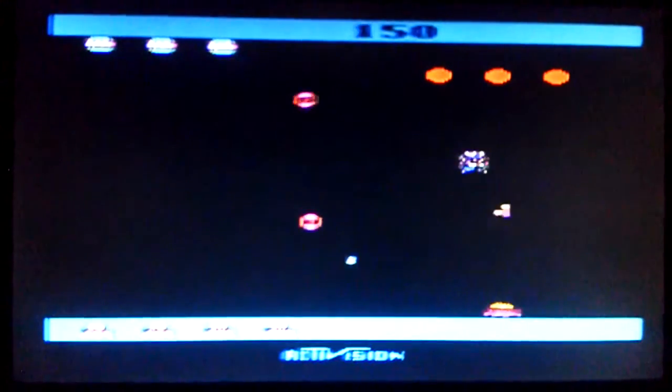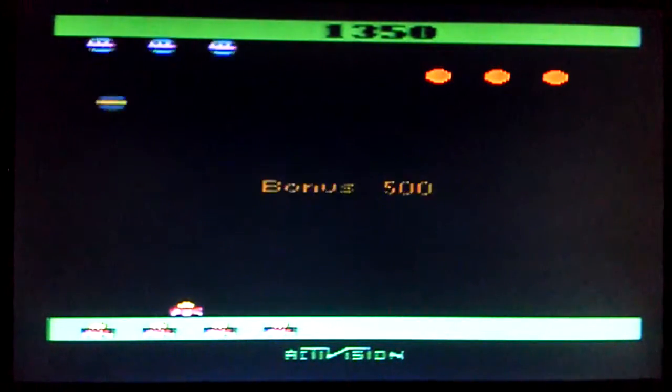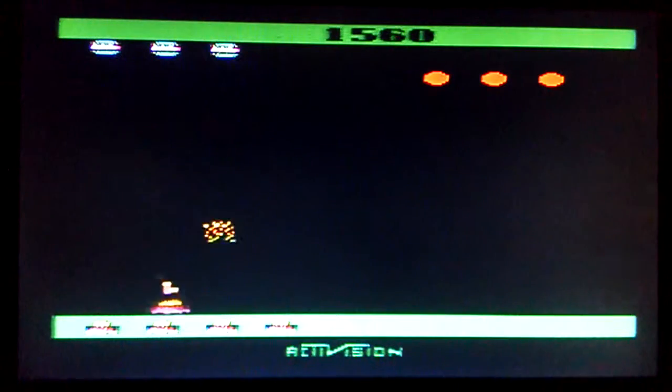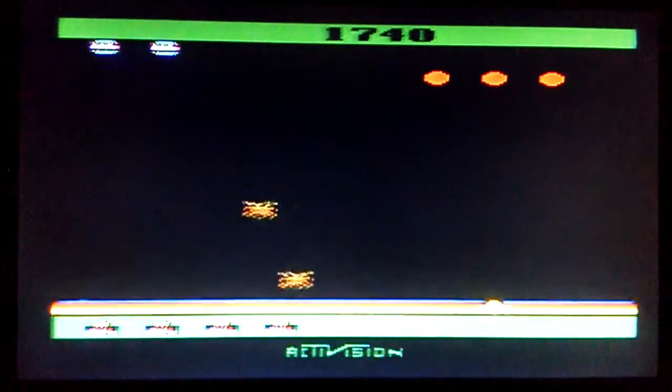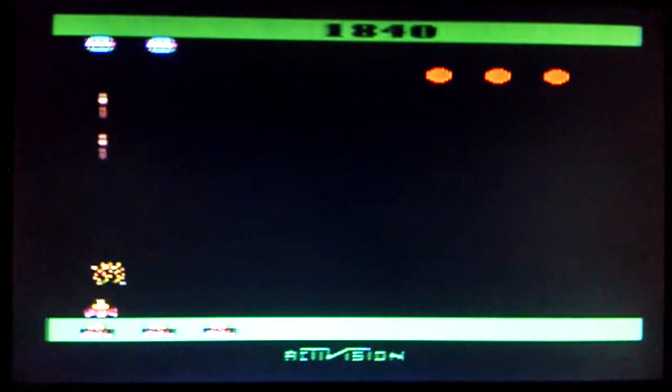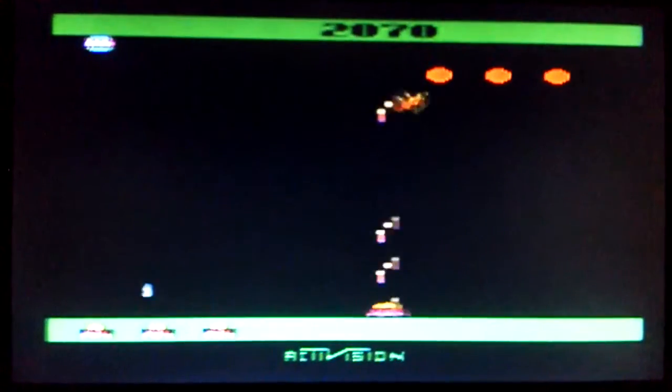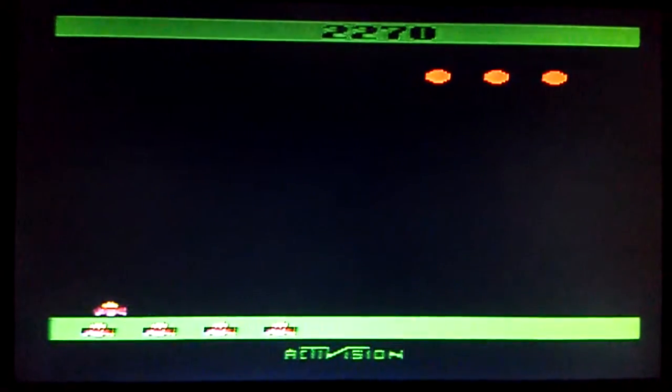Our first game is from Activision — before they pumped out Call of Duty every year. It's a little game called Spider Fighter, 1983. I kind of like this one as opposed to some other shooters because the enemies pretty much go left and right — it's more of a Space Invaders type thing, but a little more souped up. You've got to get these egg characters, and once you hit them they hatch into spiders and become a little more fierce. I always like how the bullets kind of follow your ship around — you can fire them and they follow you on screen. I find it a little easier than having bullets shoot straight ahead; you can kind of follow the path you're taking.